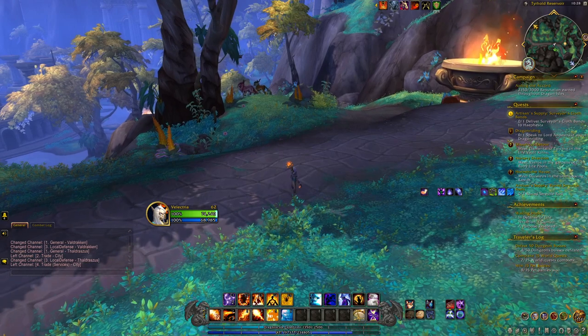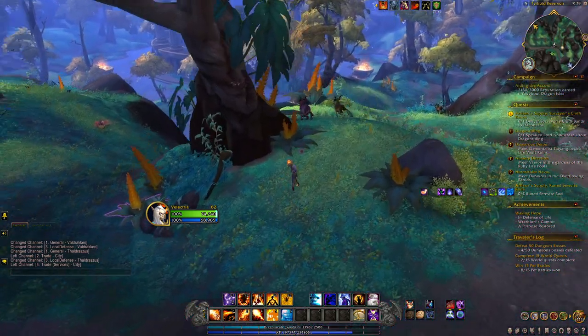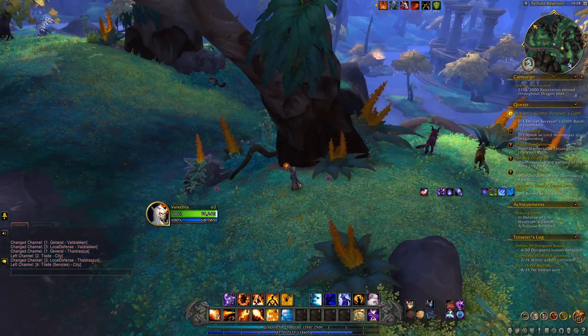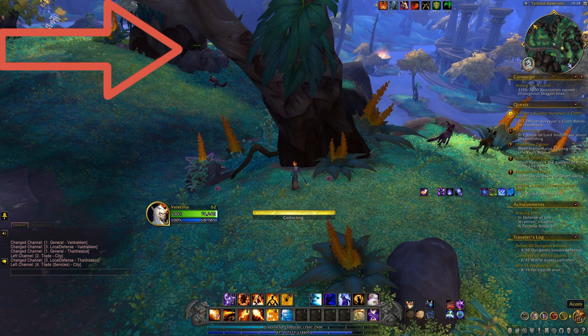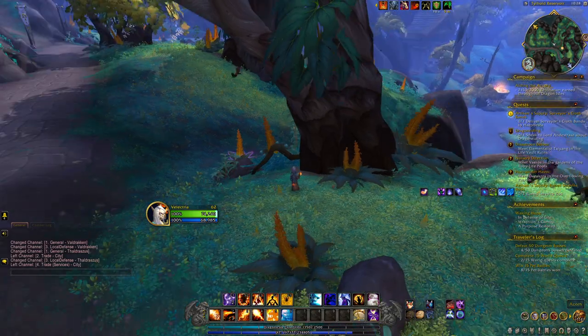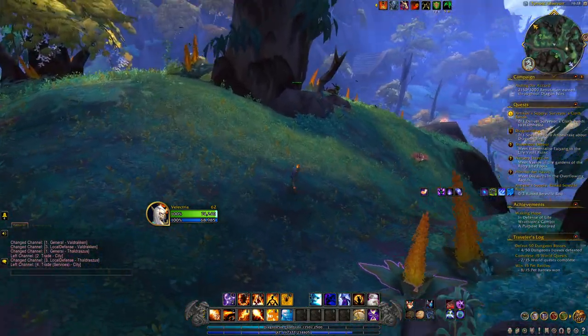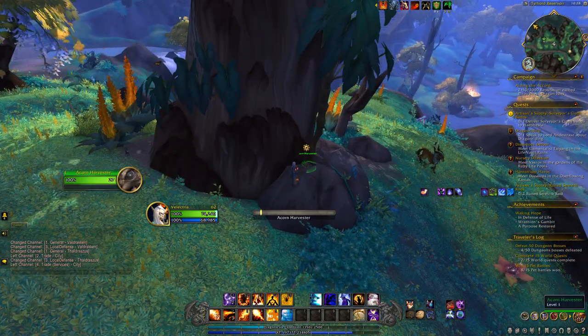Once there, you want to locate the two trees growing next to each other with glowing purple fruit right below them. Once you have collected that fruit, you will see in the background that Chestnut ends up spawning. Just go ahead and walk over to your left and click on him. Once you've clicked on him, he will appear in your bags and you can go ahead and learn him.